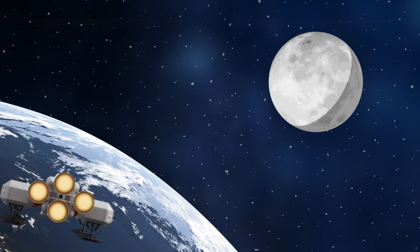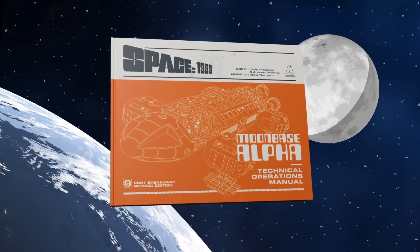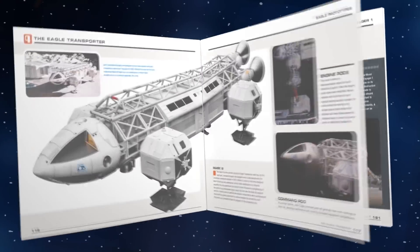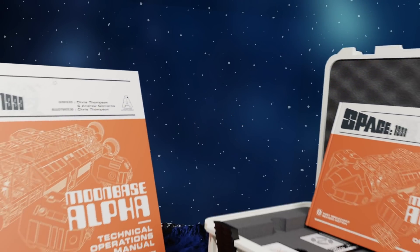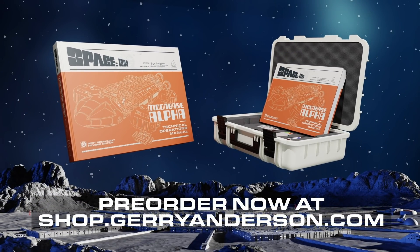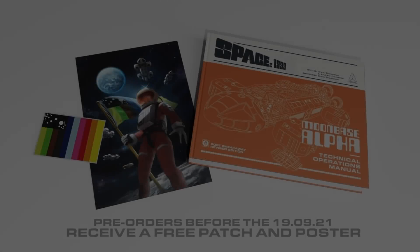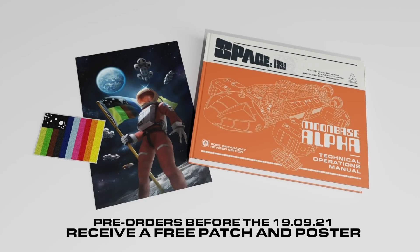So if, like me, you have a growing mountain of sci-fi source books that you want to top off with a particularly new and swanky one, I would suggest you head over to shop.gerryanderson.com, follow the link in the description, and pre-order your copy of the Moonbase Alpha Technical Operations Manual. Thank you so much to the Gerry Anderson Store for this sponsorship — it's not often that I get to plug something I am so entirely enthusiastic about, so please do check it out.